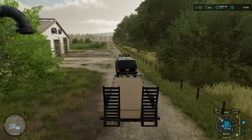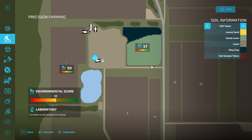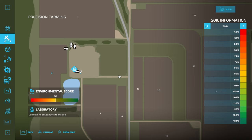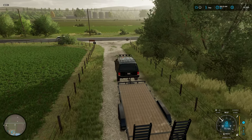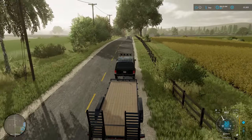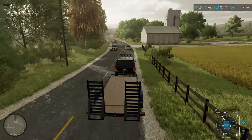I heard the precision farming soil sample measurement ding, so that should be back. Let's stop and take a look. This is a grass field — it is mostly sandy loam, some silty clay. It needs some nitrogen. The pH is actually pretty good on it, so that's not too bad. We'll get some more fertilizer on it and I think that field will be good through the next cutting. Then over the winter I'll get that thing plowed up, because it does need to be plowed — hopefully next year it'll yield even more.